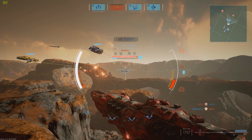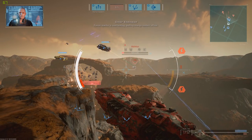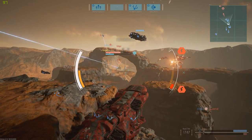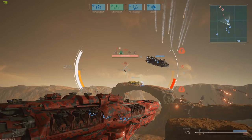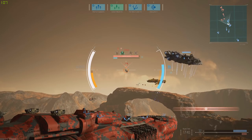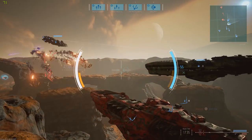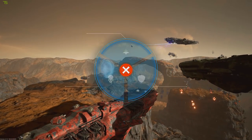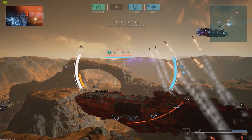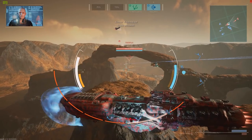You'll also have some defensive modules on hand that will help protect you and your ship if you make a wrong move or come up against an opponent in a tricky situation, and there are some area of effect weapons for you to try out as well. You'll be able to improve the performance of your ship by upgrading the crew that operates it. These are called officer briefings, and once again it's all down to you and your playstyle as to where you'd like to bolster your arsenal.